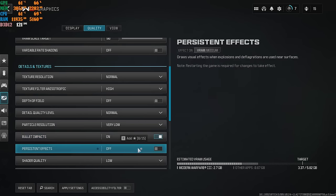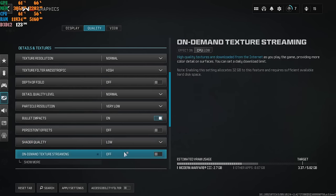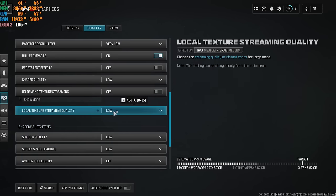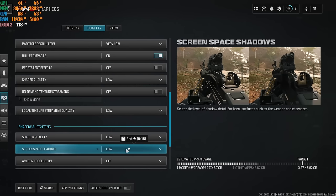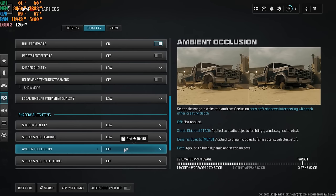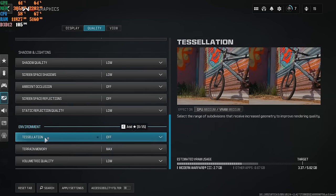Scroll down. Local Texture Streaming Quality: Low. Shadow Quality: Low — you do not need to see shadows in multiplayer. Screen Space Shadows: Low. Ambient Occlusion: Off. Screen Space Reflections: Off. Static Reflection Quality: Low. Tessellation: Off — it is an FPS hog, leave it off. Terrain Memory: Max — doesn't matter what machine you're running. Volumetric Quality: Low. Physics Quality: Off — you do not need to see physics in multiplayer. Weather Grid Volumes: Off — your default might be Ultra or High, but turn it off.